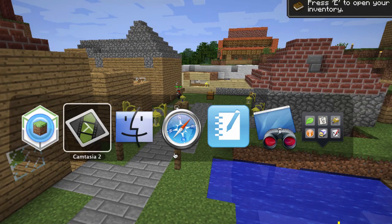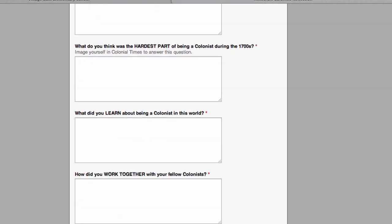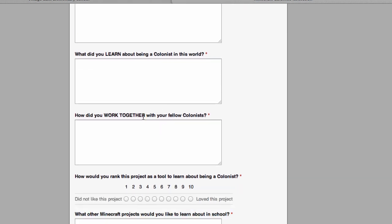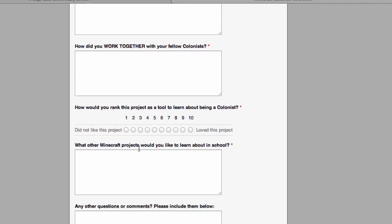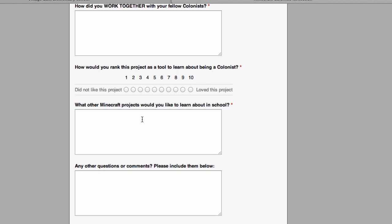At the end of class, the last ten minutes, they had to go online and complete these reflection questions: What was your job? How did you do your job as a colonist? What was the hardest part of being a colonist? What did you learn about being a colonist? How did you work together advocating for digital citizenship? I wanted them to rank the project and give me ideas for other projects. A lot of their feedback was based on medieval times and recreating different time periods in history, like the Wild West or Native American cliff dwellings. Overall, it was a really good project.